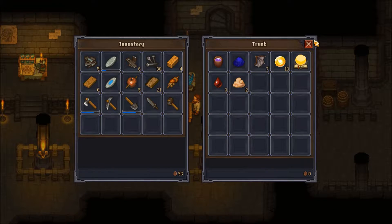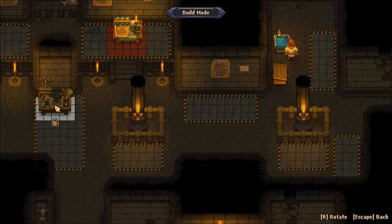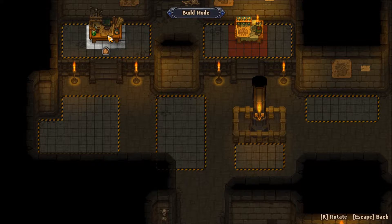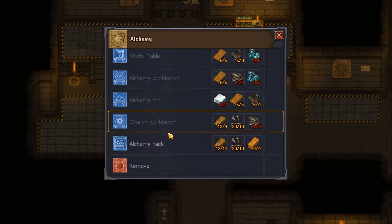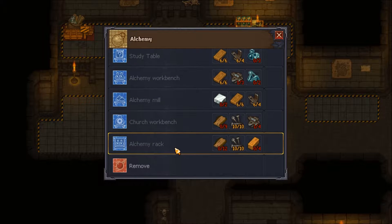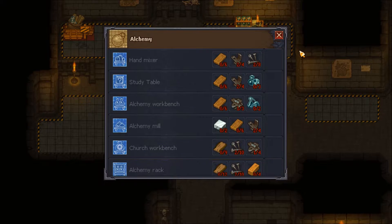Building time - let's make a church workbench. I'll put the workbench over here because it's a church workbench, it needs the space. We've got some racks for alchemy, we'll start those up here, and then last but not least we have the hand mixer, which is rather large. Oh, it fits right there - perfect.